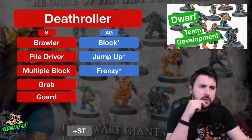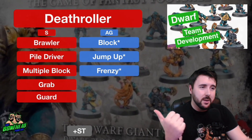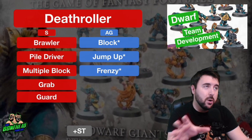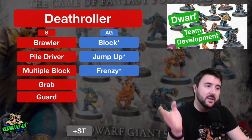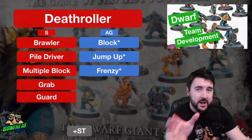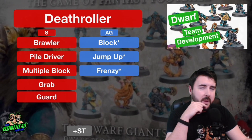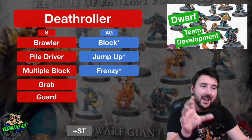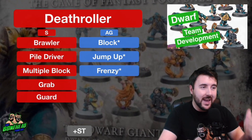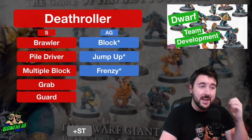It's only getting Strength on a Gem Roll. Brawler is going to help that 3-die block be more effective — you don't want to use a re-roll because of Loner 5+, and Brawler lets you re-roll one of those both-downs. However, saving up for Block is going to be significantly better. Piledriver would be the next skill I'd recommend considering: you 3-die block somebody, they go down, Mighty Blow doesn't work, then you Piledrive them with Dirty Player +2. I would probably go straight for Piledriver first because it's going to maximise the impact of that Death Roller.